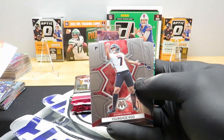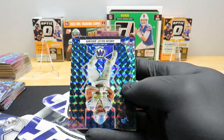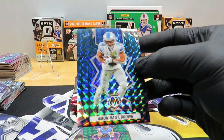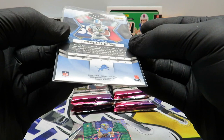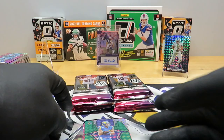Joe Thomas, Younghoe Koo, Cameron Hayward, Devontae Parker, Cooper Cupp, DeForest Buckner, Tyler Allgeier rookie, Mike Woods — Amon Ra St. Brown Genesis! That's a good surprise. Wow — nice. That is awesome. Amon Ra St. Brown Genesis. Alright, that was unexpected.